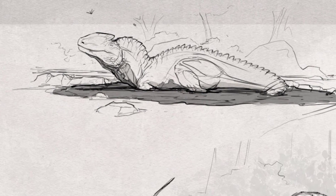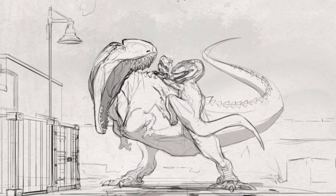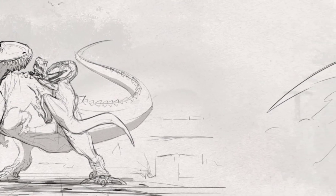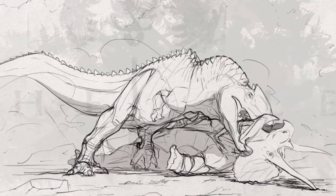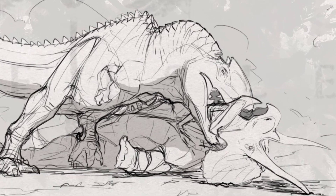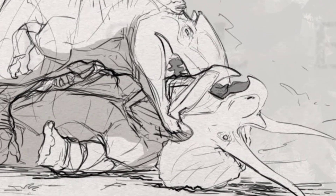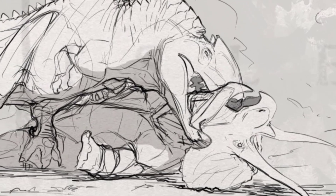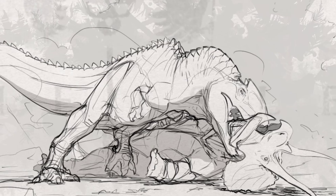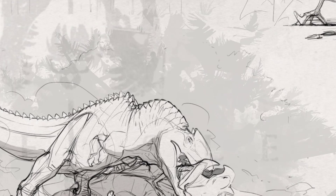We got him over here landing on some mud, getting a mud bath going on, and then we got him getting a little bit of attention from the Utahs — he's just about to clamp down on one of them if they're not careful. Then over here we got him clamping down on a Triceratops. Like, a Triceratops is a top-predator herbivore — this guy is the killer of Rexes, a Rex fighter — and this Acro's got him by the throat. He knocked him all the way down. You'll be able to take down Triceratops — that's insane.